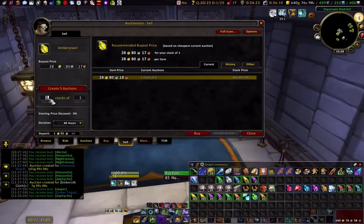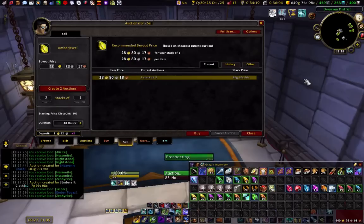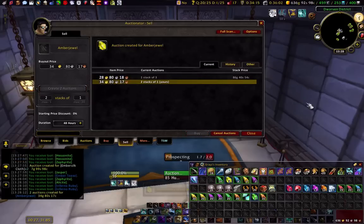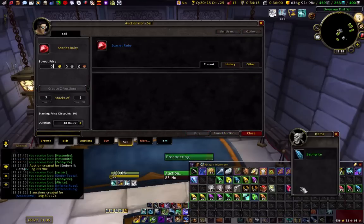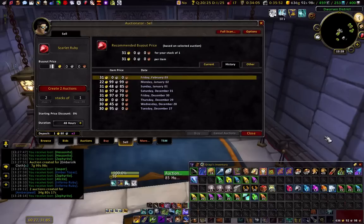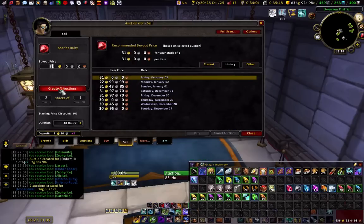I'm actually going to post some other stuff here. Right now I'm just putting up prices. I have seven Scarlet Rubies and I could put them higher, but I want the gold fast. I'll post four of those at even prices to make it easy. Worst case scenario, I just prospect more.